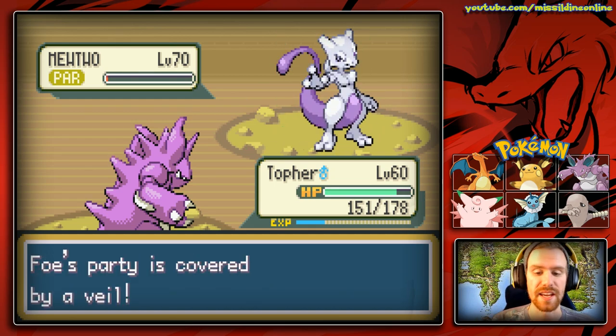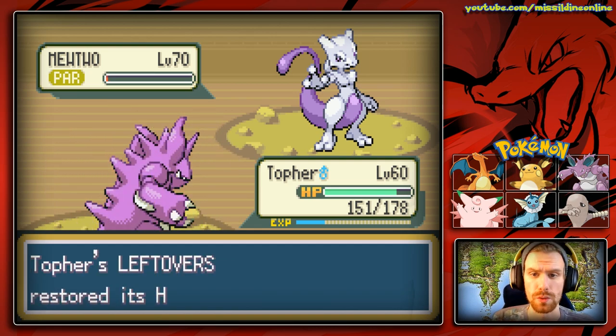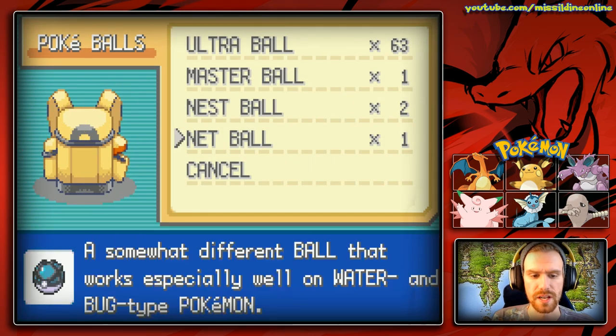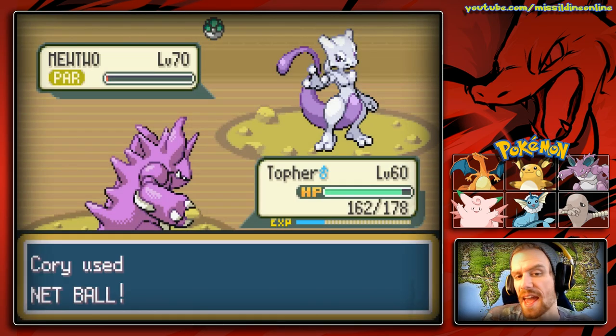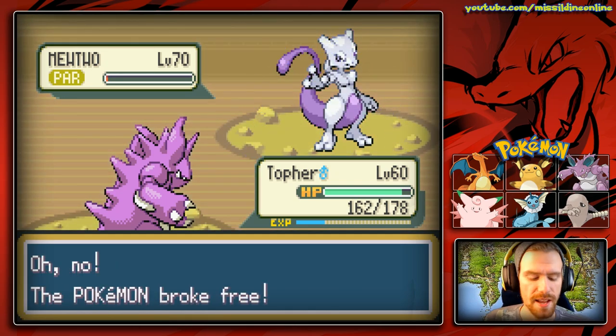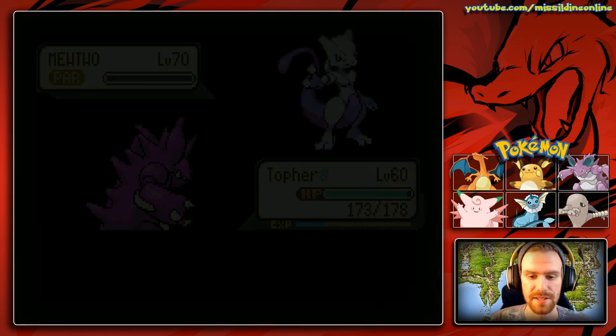He's going to use Safeguard, which is perfect. I am worried about him using Recover — if he uses Recover, we're going to be running into a bit of a problem. I'm going to use a Net Ball just because I can. It's not going to capture him — that would be ridiculous — but it's worth trying. He tried using Safeguard again, which is really good for us.